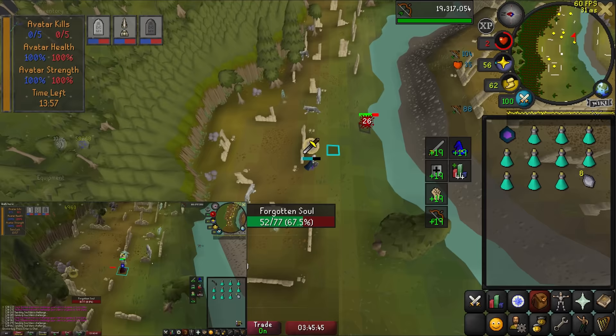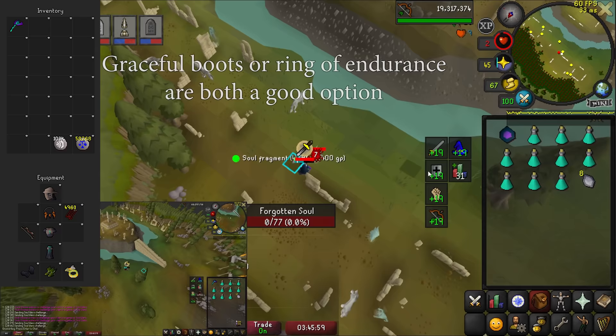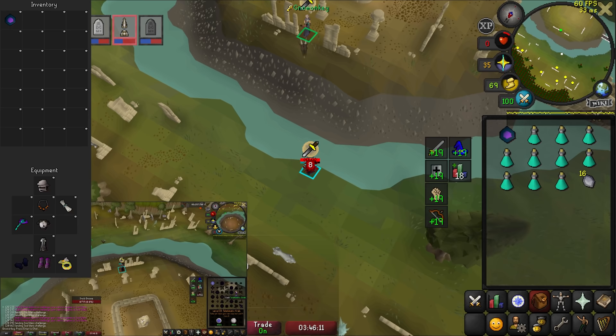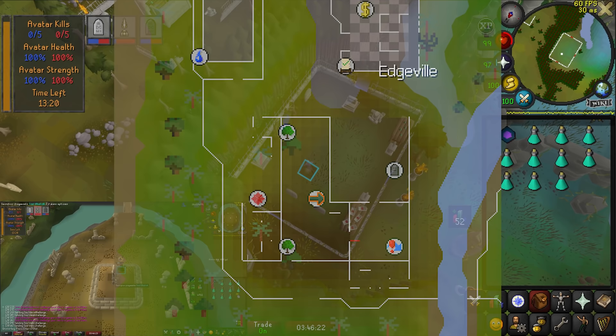For gear you're going to want max range with void and dark bow with dragon arrows on your main. Run energy is a concern here — you can wear a ring of endurance with Pegasian boots if you have one. Otherwise, graceful boots and archer's ring work. In your main's inventory you bring a blowpipe and runes for telegrab. On your ult it's the same but with only a blowpipe. Feel free to downgrade gear anywhere as needed — it is not a huge deal. In the ult's inventory, just bring the locator orb and that's it. Dragon darts on both accounts will make this method even more lenient, but amethysts are perfectly fine if you want to save money.